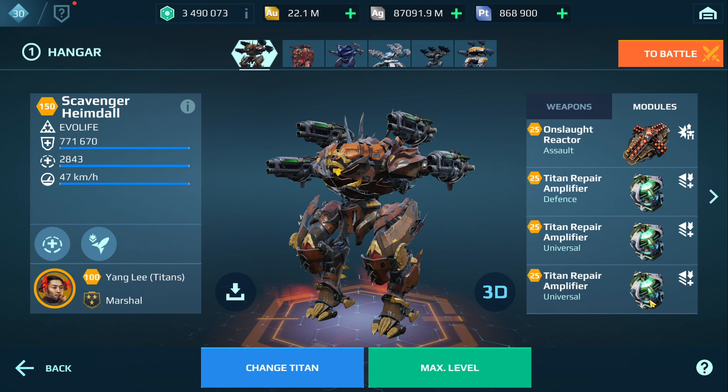In terms of pilot skills — because the Heimdall is on the weaker side, it doesn't have a reflector shield or anything — I'm trying to stack as much resistance onto it as possible. That's why I have three Titan repair amps, but I also have a lot of durability skills: Customization Adept, Adamant Guardian, Cautious Pilot, Tough Guy, Shield Expert, and Stubborn Warrior.